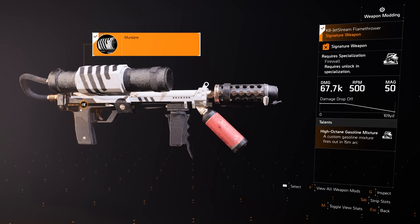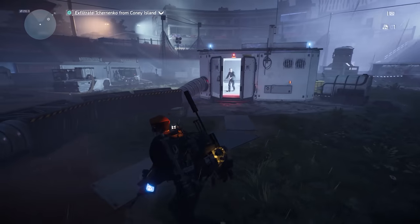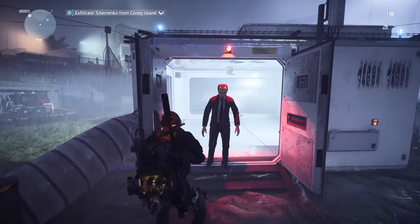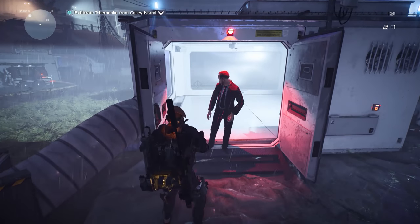Once stage five is complete, you'll gain access to the Firewall flamethrower if you don't own the Year One pass, and you'll also receive the Mundane Flamethrower skin as the premium reward. If you plan accordingly, the time needed to complete stage five can be reduced, but this stage will require the most in-mission time of any of the stages.